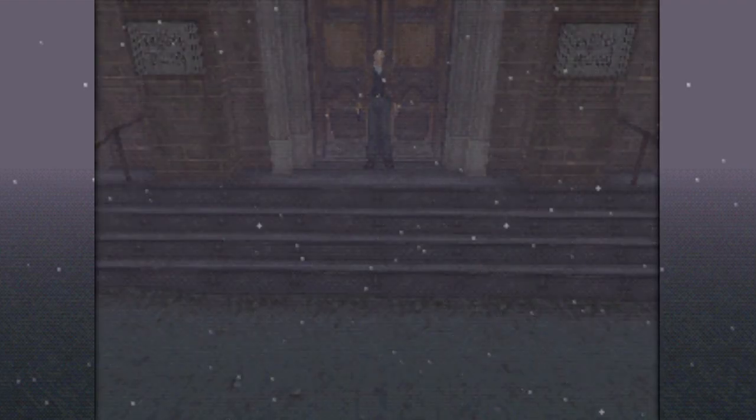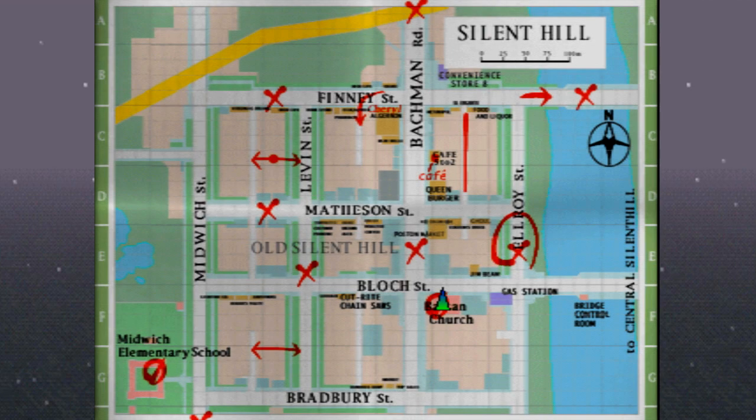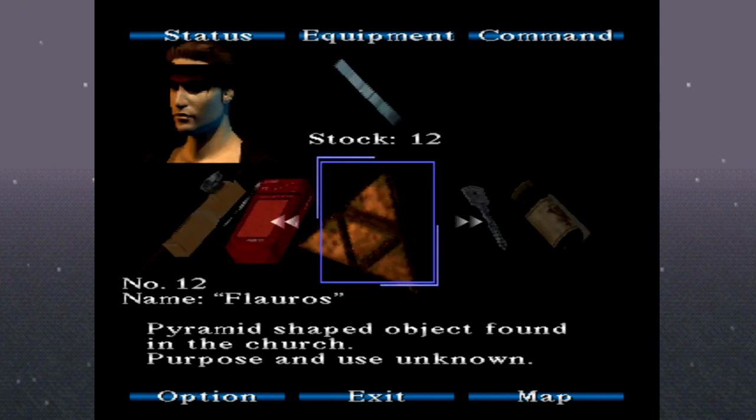I kind of want to explore around and see if there's anything more to this church, or if we're just going to exit into some new area. It looks like we walked out the doors we first came in. We picked up that item and followed where the lady went — the Floros, pyramid-shaped object found in the church. Purpose and use unknown.